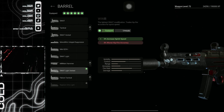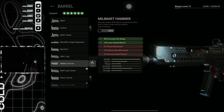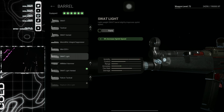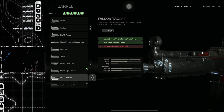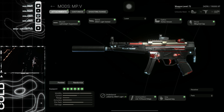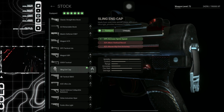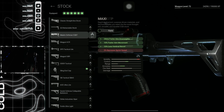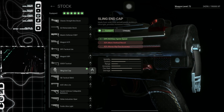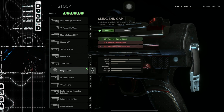For the barrel on the MP5, it was six percent increased sprint speed. For the optic it doesn't really matter, but for the stock — this is the most important one — it gives you a 25 percent increased speed. Just keep looking through your attachments for increased speeds. For me, the sling end cap on the MP5 gave me a 25 percent increased speed, which is nuts — it makes you run like crazy.